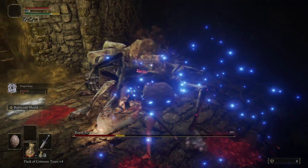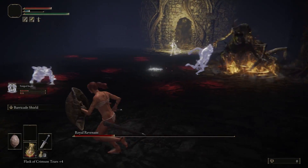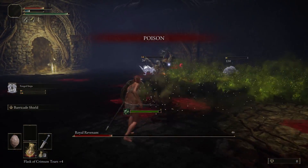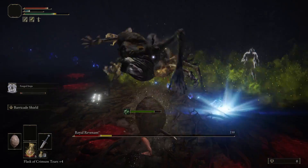If you are having trouble with this guy, you can get yourself a healing incantation, because casting that in his vicinity will actually cause him to take damage and even get stunned. So that's always an option for you.